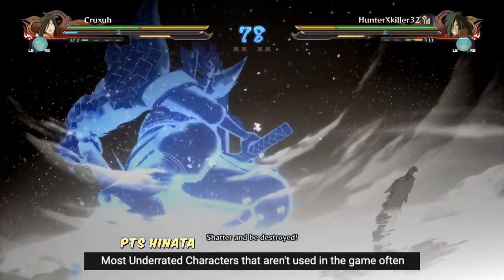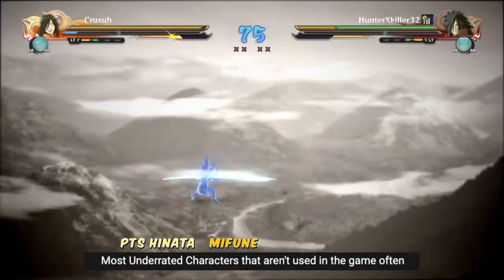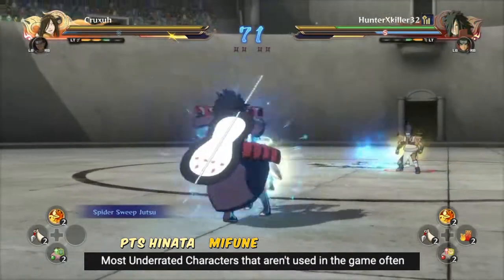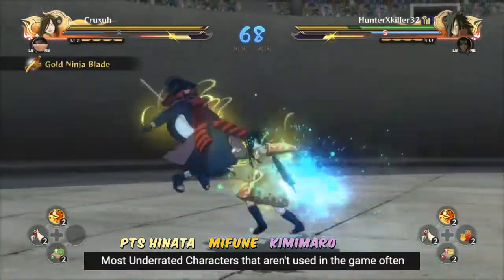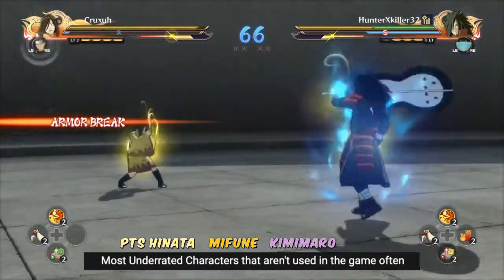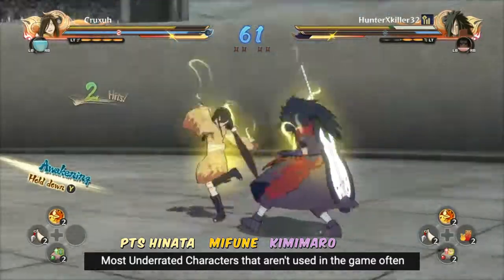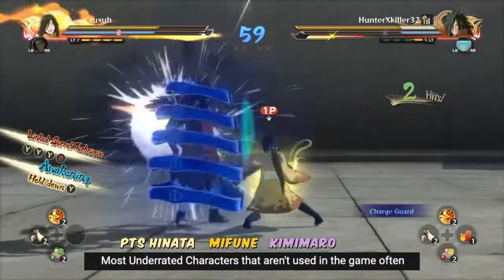I'll be doing a character guide on her because she's really cool. I would say Mifune as well — he does well against pressure, he's safe overall, and he could be used as a good support at times. The only issue is he doesn't contribute a lot to the overall gameplay. I would say Kimimaru as well — he's very strong, can go through his combos very fast so he can confirm damage easily, and his support is pretty good. The issue is his support can be predictable and he doesn't have much mix-up.